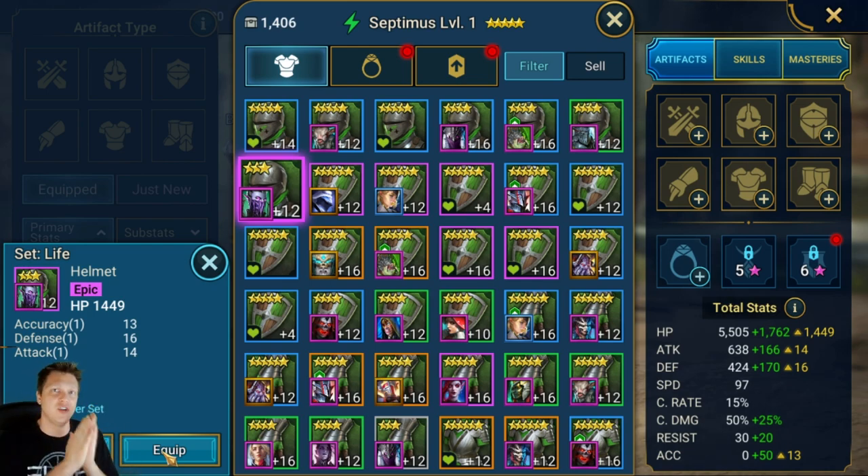I come from the Diablo community where especially in Diablo 2, a mule refers to a character that's like level 1 that you don't care about that is basically just an extra stash. So you make a level 1 character, you load up their inventory with gear that you might need down the road, and whenever you need it you can go get on that level 1 character. They call it a mule because it carries gear.